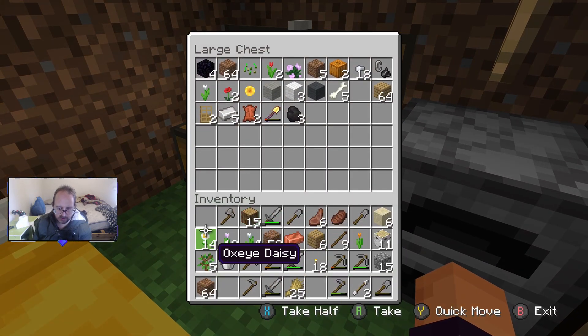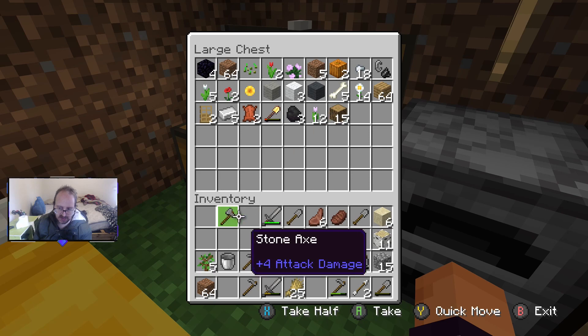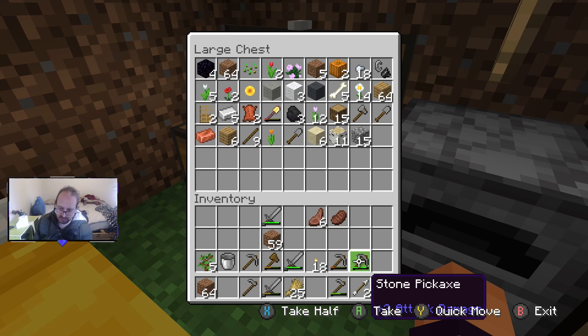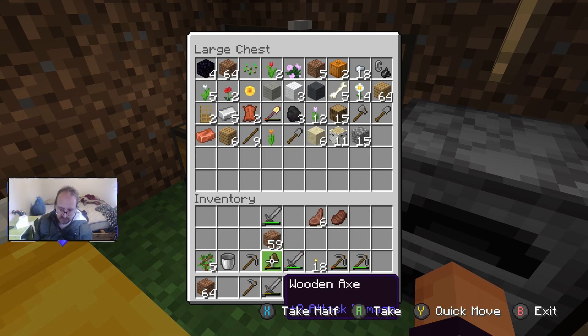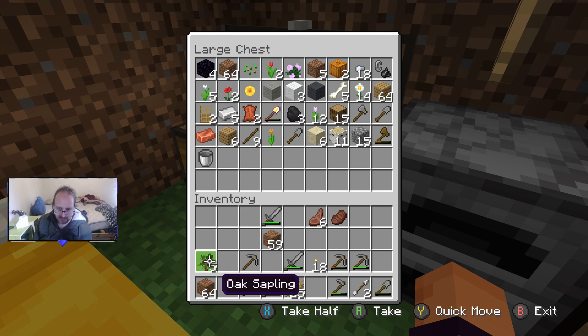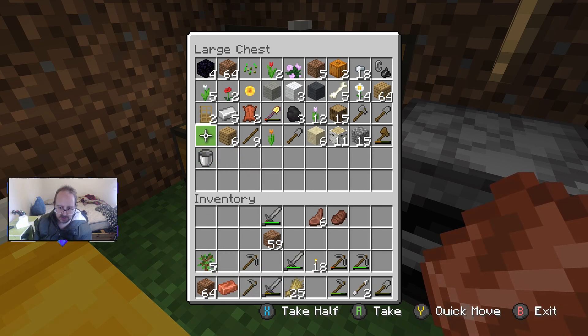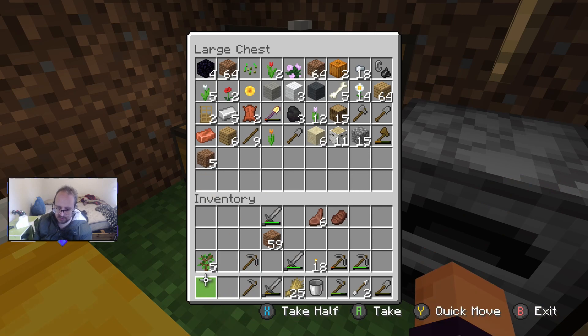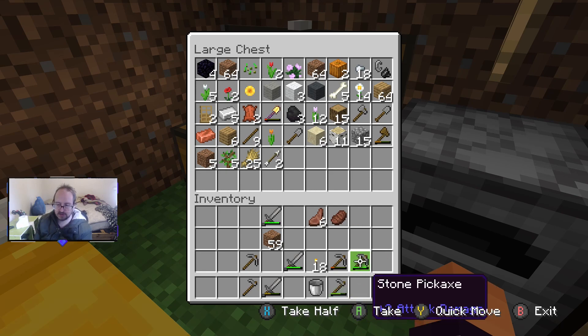I won't need bones, any flowers, or those items. I'll need my weapons just in case. We're going to take you with me, actually. Remember guys, there's a cave nearby that we couldn't go down because we couldn't get down there safely — now we've got the opportunity to do that. Also guys, later on I'm going to start building a room for my chests.